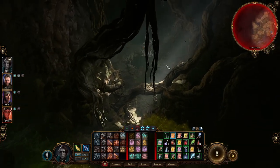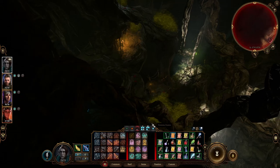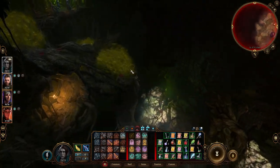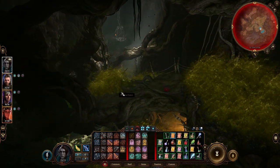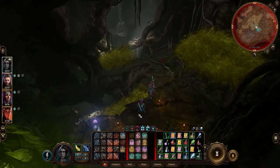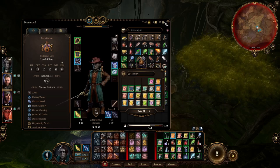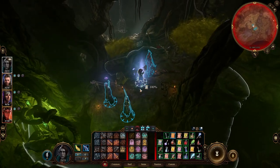We need to get down there and I think we're just going to use a scroll of Featherfall and jump down, because we tried to go through these but it was basically insta-death. So we're going to check our inventory because I think we have quite a few of these scrolls — yeah, here we go.